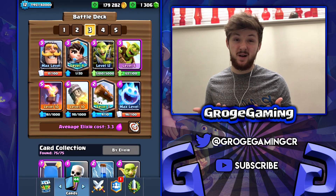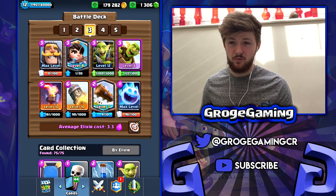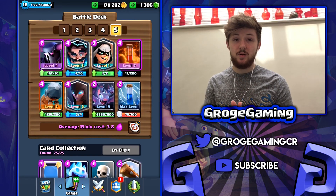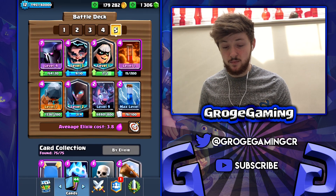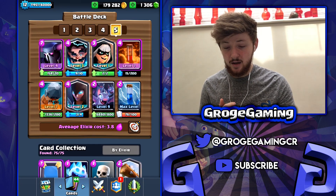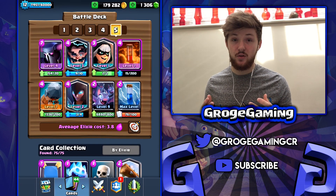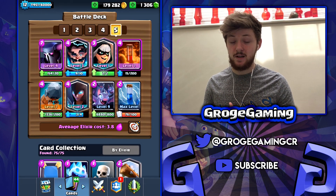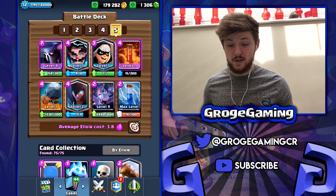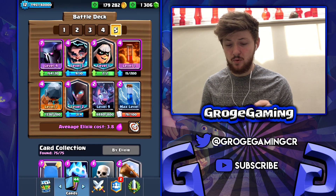Next we've got the Bait deck — the original Bait deck — really, really strong in this meta and I've seen a lot of people using it in the challenge. Then we've got my deck: a bridge spam deck, kind of a PEKKA beatdown bridge spam deck. You've got the PEKKA, E-Wiz for good defense, Night Witch, Bandit, Bats — solid for defending at 3.8 elixir — Battle Ram as the main win condition, Poison, and Zap. Someone in my clan already got 20 wins with this deck, with two losses.